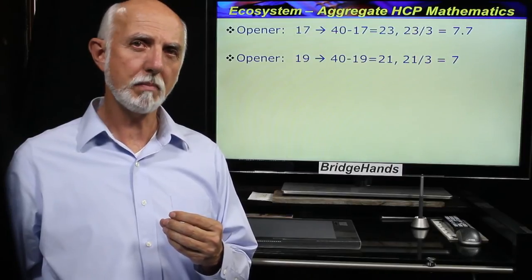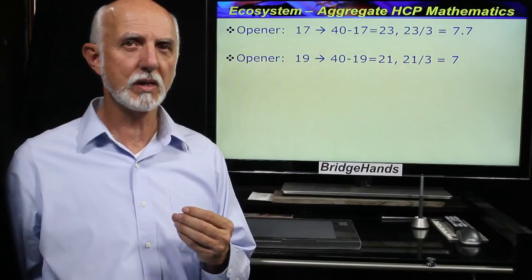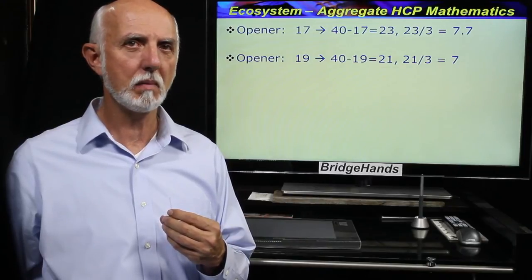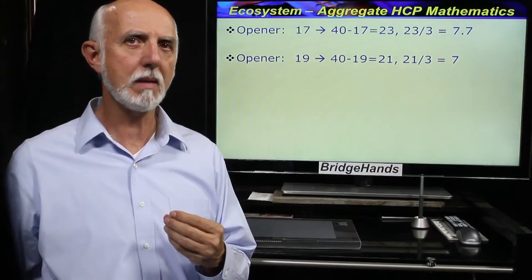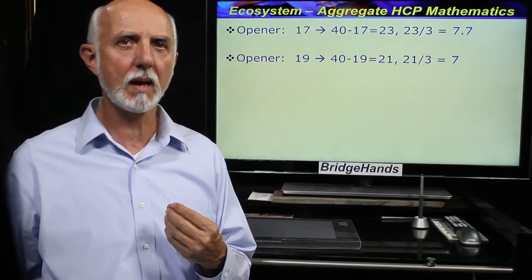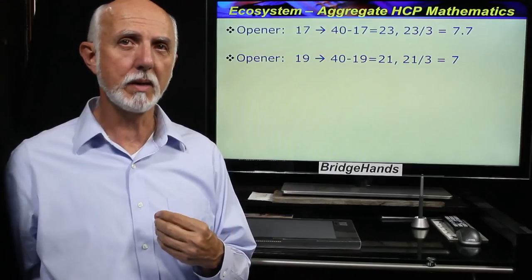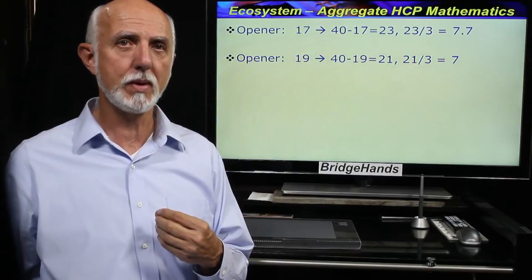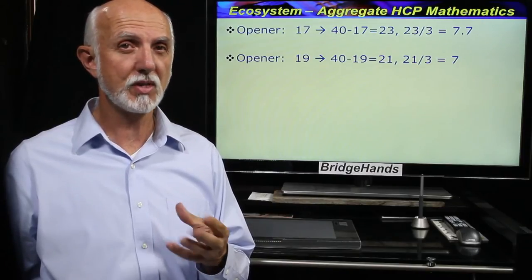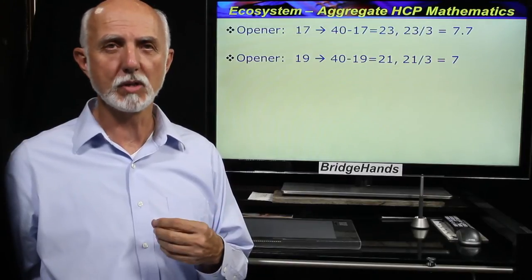Holding 19 points: 40 minus 19 equals 21, and 3 goes into 21 seven times. So on average when we hold 19 points we have a slightly better than even chance our partner will make a bid, in which case we can force game by making a strong jump shift rebid, or if we have a balanced hand bid three no trump, or maybe four of our major suit with a great semi self-sustaining suit, or as we'll discuss next, make a reverse bid.